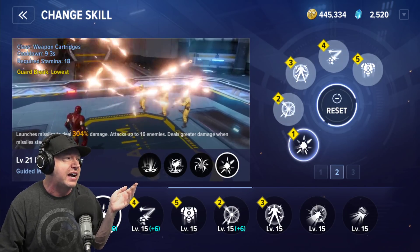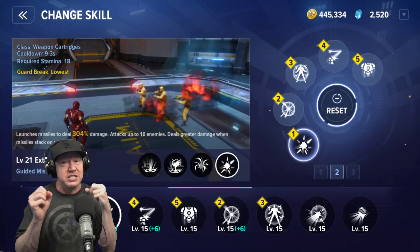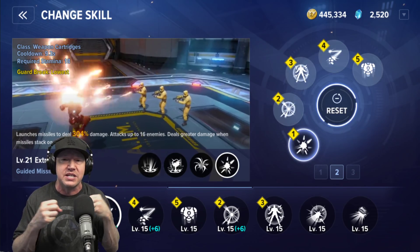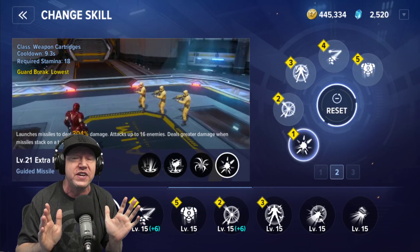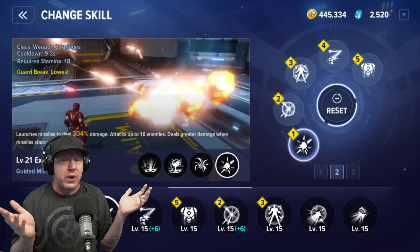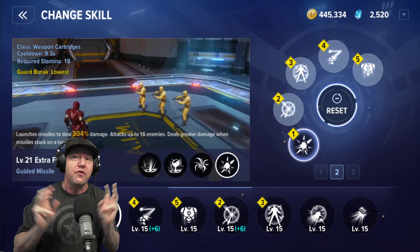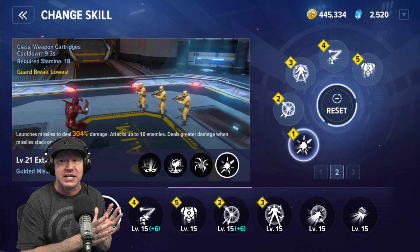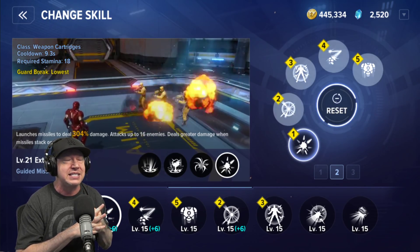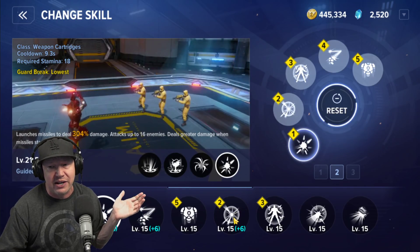Guided Missiles says it attacks up to 16 enemies and deals greater damage when missiles stack on a single target. In mega war or PvP, you fire it and then dip out. Even against a fast-moving target like a Fenris raid boss running around the map, once it locks on, all the homing missiles fly and hit. It's amazing and very predictable.